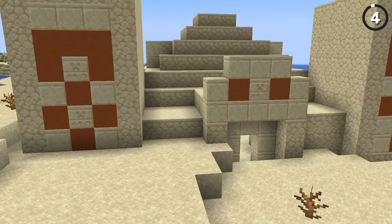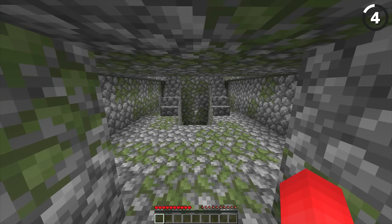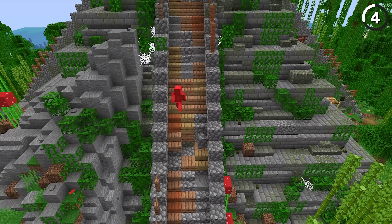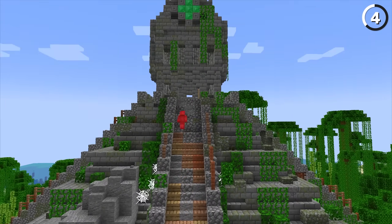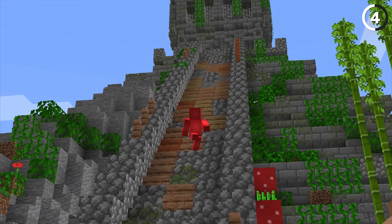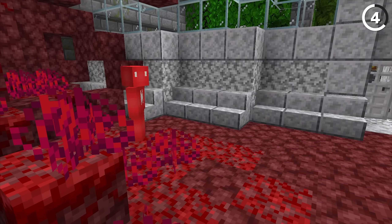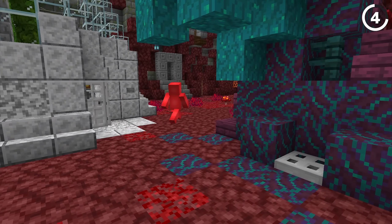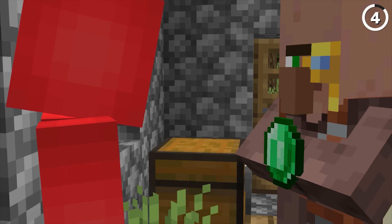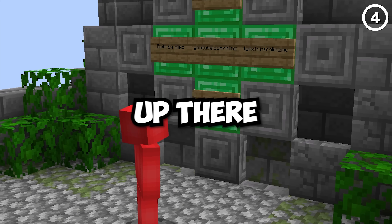Jungle temples might be even lamer than the desert temples. At least the desert temples have some good loot, but jungle temples, for how much rarer they are, really don't offer anything interesting — outside of maybe the new armor trim. That is, until we check out this new version with the Aztec temple. As user hymns remodeled here, not only does the jungle temple get a lot more impressive, but you can also go inside to find rare blocks from different biomes and even some stuff from the nether, which is pretty cool for lore building.